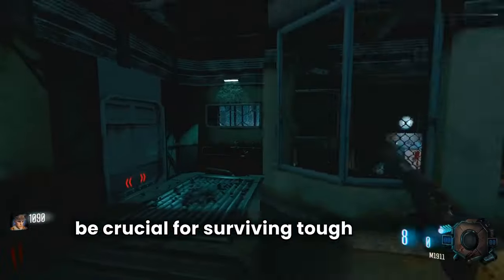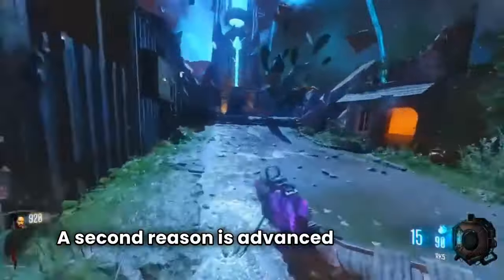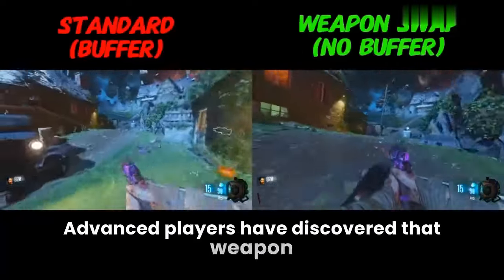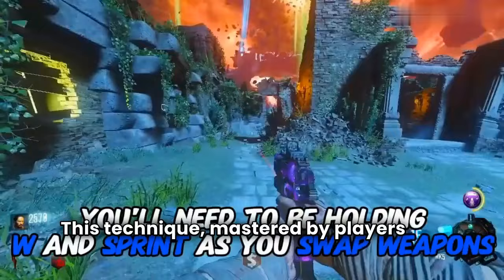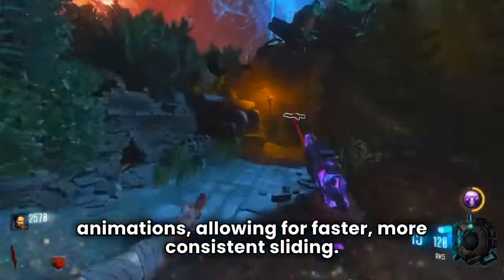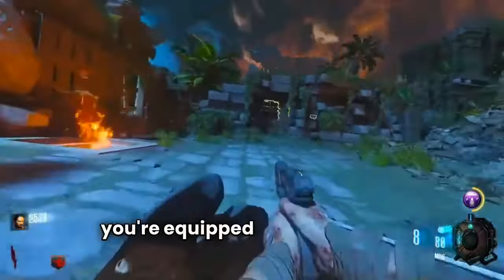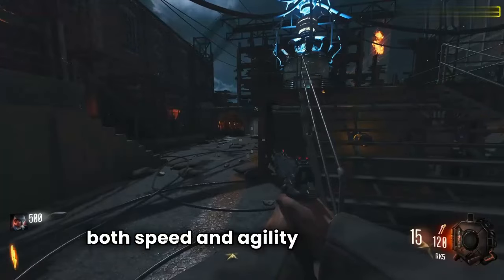A second reason is advanced movement. Advanced players have discovered that weapon swapping can speed up movement. This technique, mastered by players like J-Dubs, involves quickly switching weapons to cancel certain animations, allowing for faster, more consistent sliding. With the RK5 from the start, you're equipped to exploit these mechanics, enhancing both speed and agility during runs.